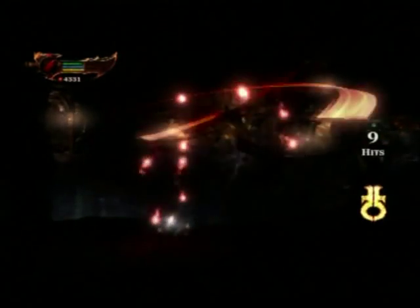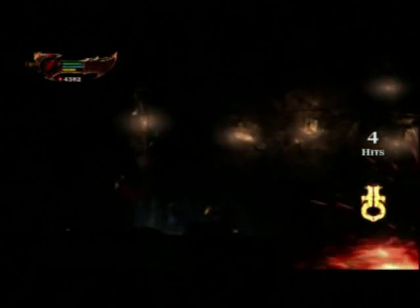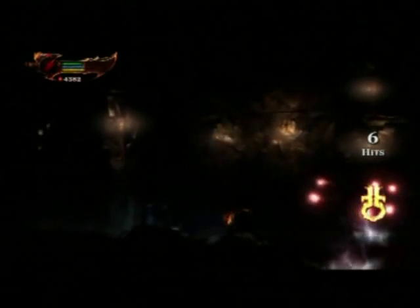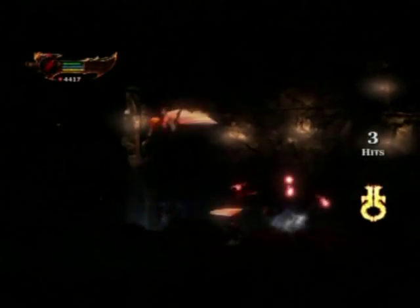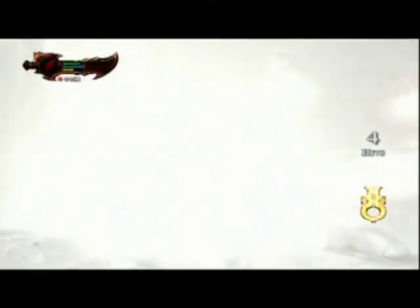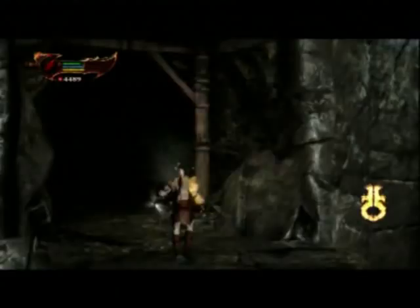I can't even tell where they are right now. I know the red circles mean one's going to dive bomb, but I don't know where all the other ones are. I can roll to avoid one and then just get smashed by another. But that's pretty much it — they're all gone. Let's shine this wall and we can go through.